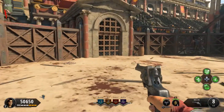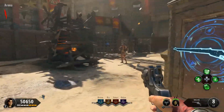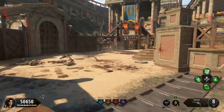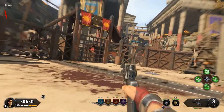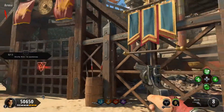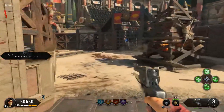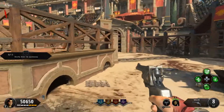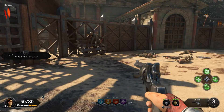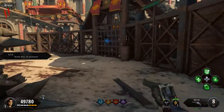Right when you spawn in, the first thing you want to do is go and knife the challenge flag of your choosing - whatever temple you want it to be, you just go over to it and knife it, and then you will begin three challenges. The challenges are really random; they can be get five consecutive headshot kills, they can be get 13 knife kills - they can be a wide variety of things. The first step is to complete all three challenges.